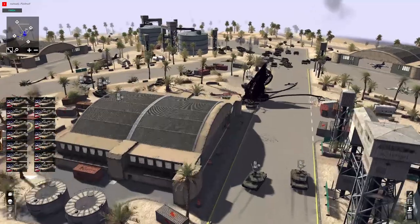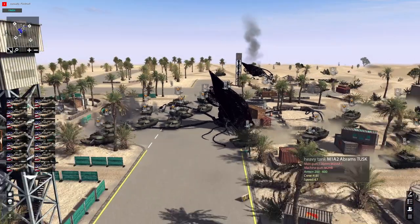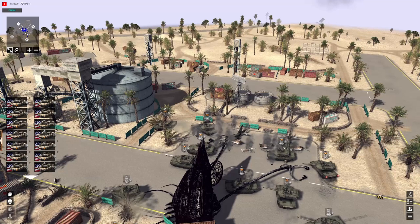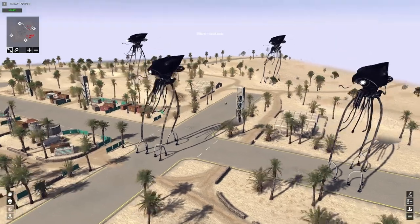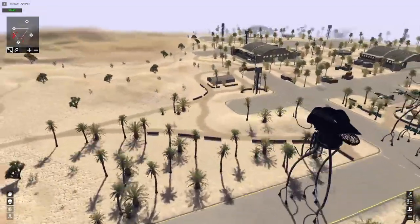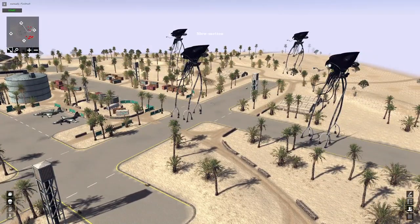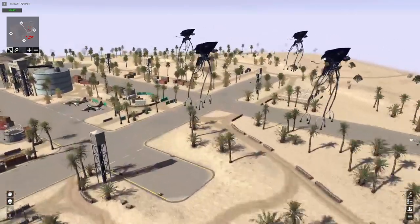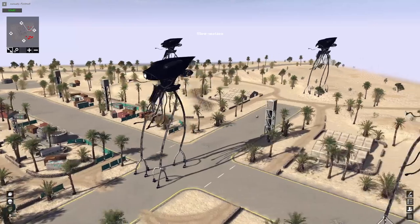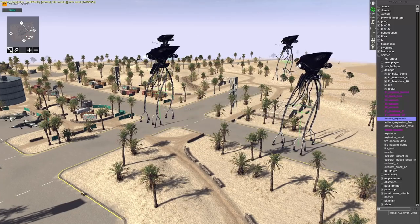I think it's time for the nuke. I also thought it might be a fun idea — maybe at the end of the video — where I play as one of the tripods and see if I can actually withstand all those tanks. But let's actually now add one more tripod so we have four and see what a nuke does. Here we are now with four tripods and the nuke is right there, ready to be set off. I deleted most of the tanks to compensate for the lag, because once the nuke goes off, many objects will catch on fire and fall over. Let's activate the battle and set off the bomb.